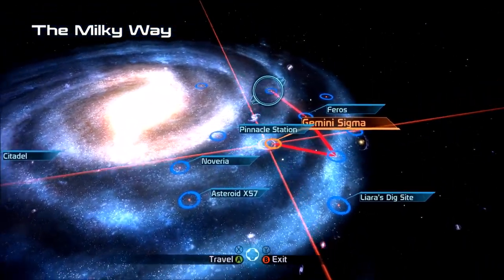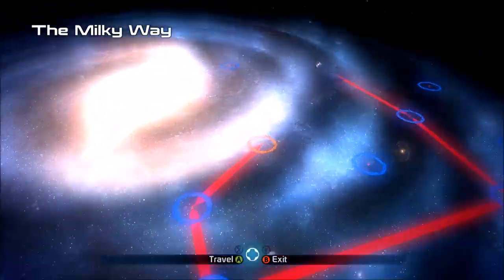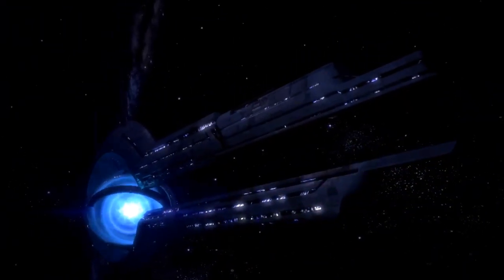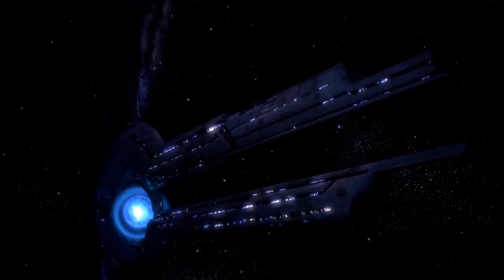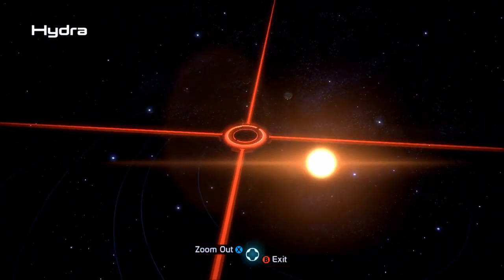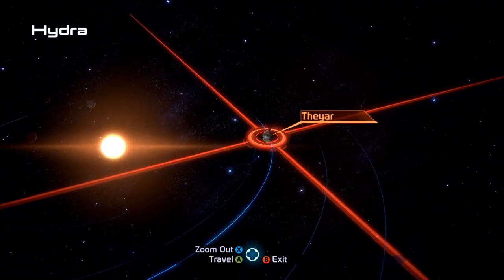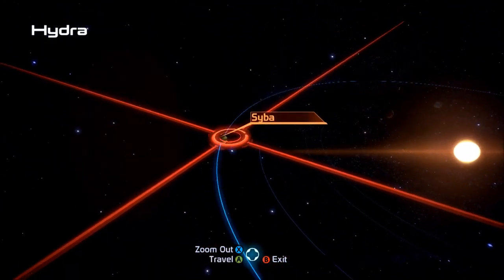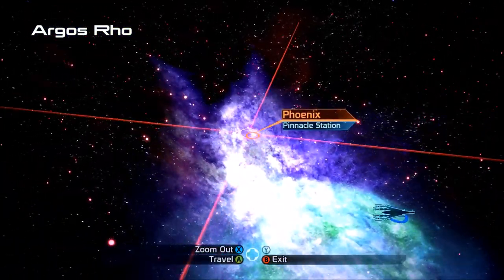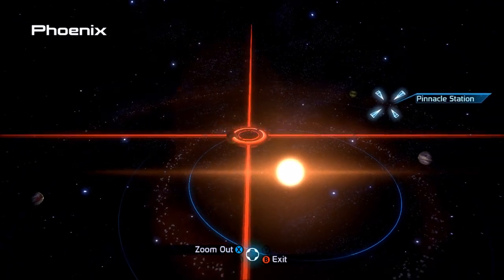I don't actually think it was here - yeah, we're in the Kepler Verge. We're looking for the Argus Rao Cluster. Armstrong Nebula, Voyager Cluster, Hades Gamma... Argus Rao. Now it was either in Hydra or the other one. We are looking for a planet that begins with T.